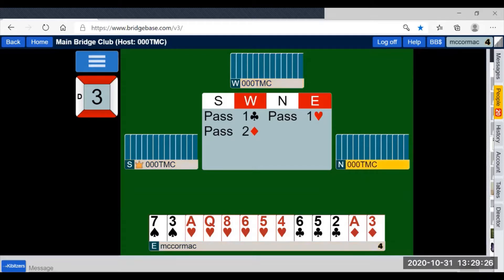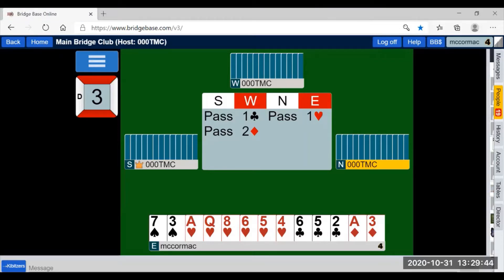Two diamonds. Again the three criteria to spot a reverse are on display: opener has bid two separate suits, the second suit has been bid at the second level, and the second suit — diamonds — is higher in rank than clubs. Therefore that is a reverse. The barrier after one club has been opened is two clubs, and if west makes a bid higher than the barrier, they are showing strength.